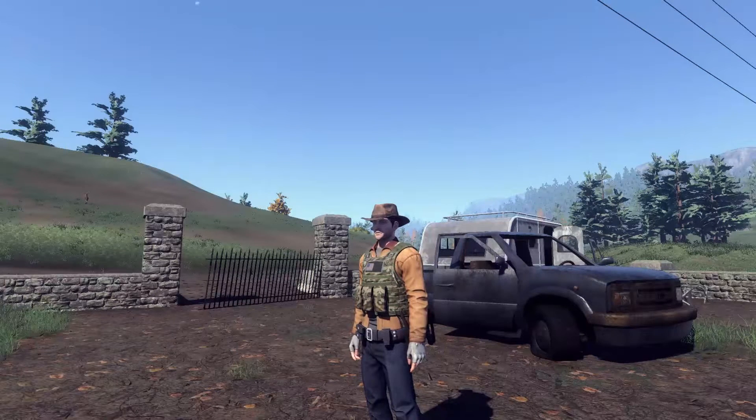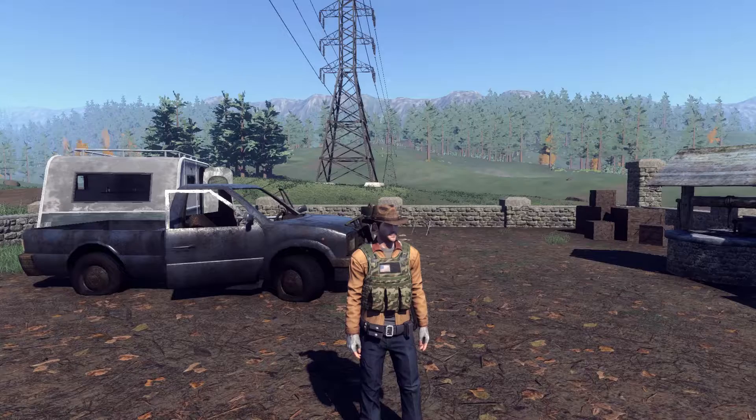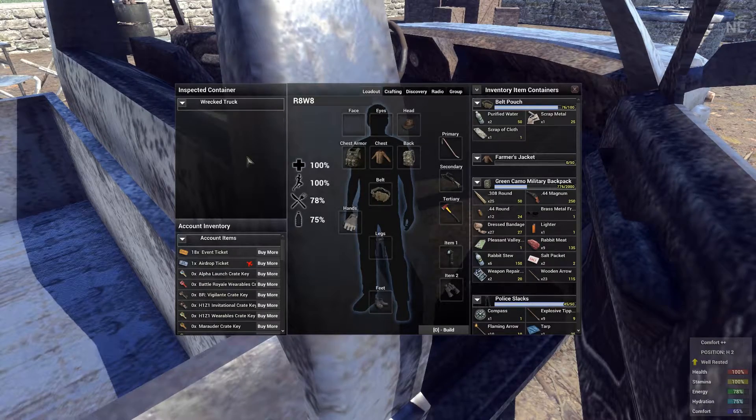Hi there guys, it's Raid Waite here and this time I want to talk about getting more scrap metal in H1Z1. As you know, you're going to need a lot of scrap metal if you're planning on building a base. You can search for scrap in wrecked cars and vans, but the best way is to definitely use a crowbar.